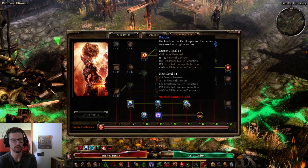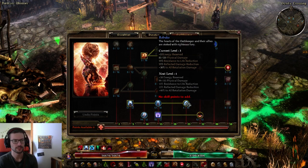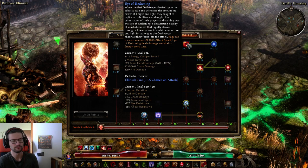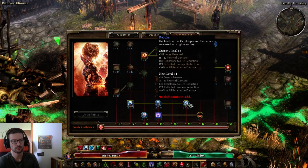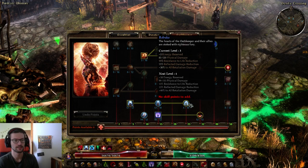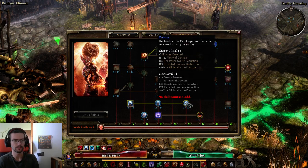One point in Rebuke because I don't really need more than one point here. The physical damage won't even get converted to Chaos, so it's just a one-pointer to have reflected damage reduction and resistance to life reduction. It doesn't really do anything beyond that.